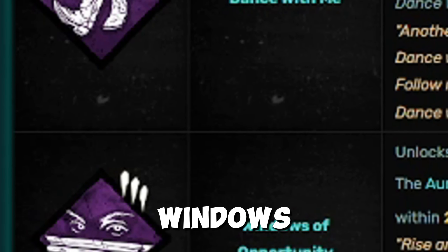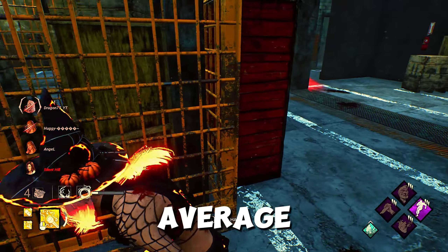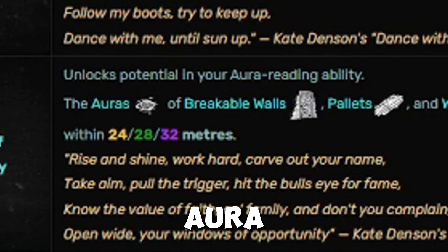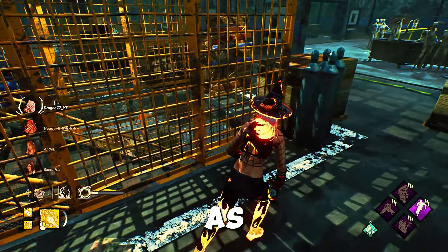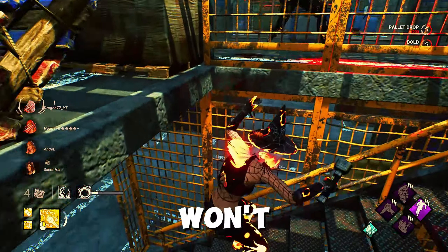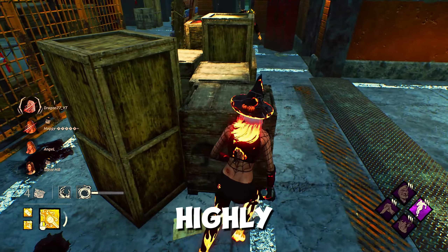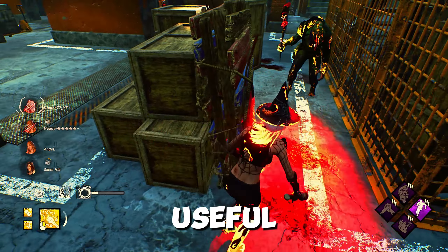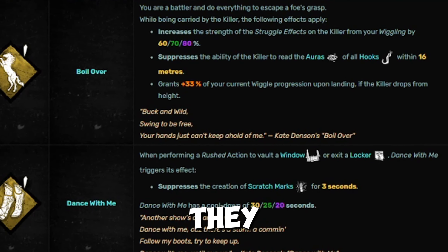The reason why these two Survivors stand out is because of their teachable perks. Kate's three teachable perks are Boilover, Dance With Me, and Windows of Opportunity. Dance With Me and Boilover are overall average perks. However, Windows of Opportunity is an excellent perk for beginners, as it allows you to see the aura of pallets, windows, and breakable walls within a certain radius — very useful since as a beginner you probably won't know the vault locations or where the pallets are.